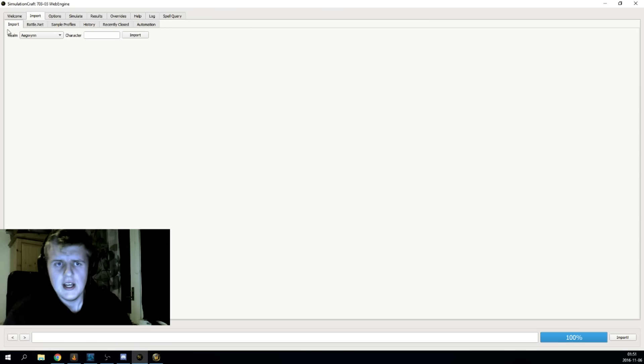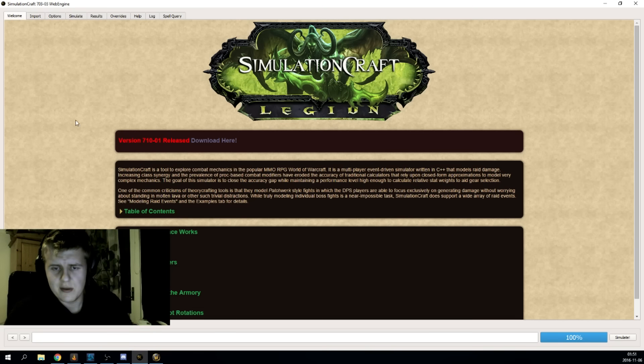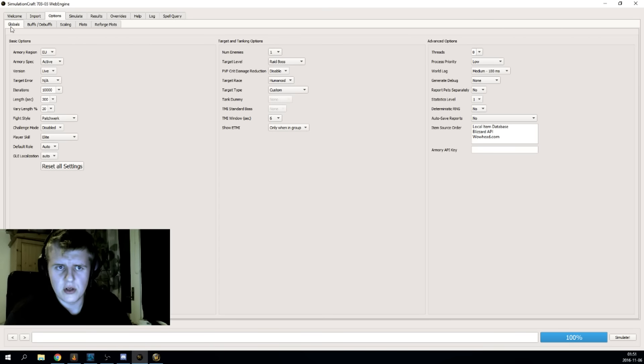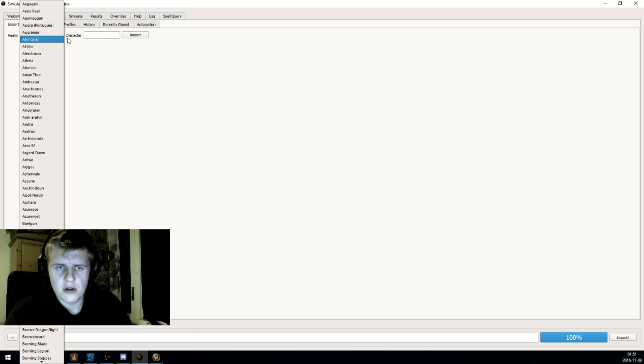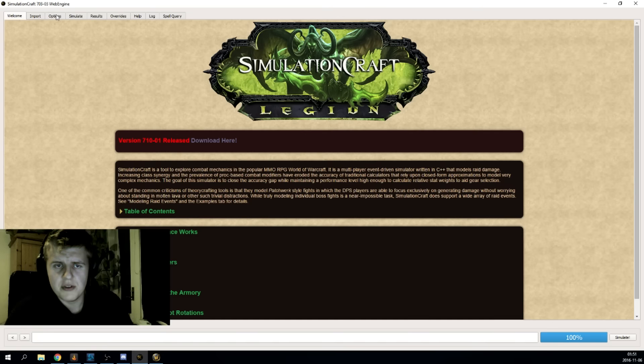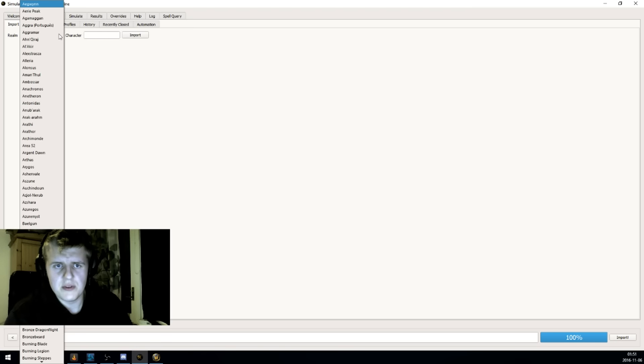When you've downloaded it, it will look like this. Basically you go into Options first, then Options > Globals, and then Armory Region — you want to find EU if you want to import your character from the Armory. You can do that, or if you have the addon I told you to download, you can put the information straight in there. Actually, you want to download the Armory one anyway, so you get all the automatic stuff.